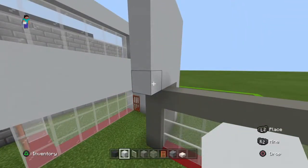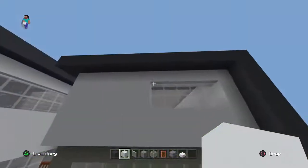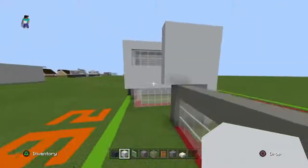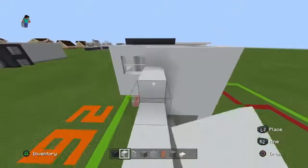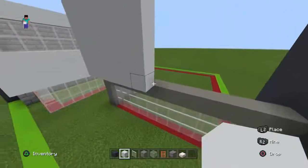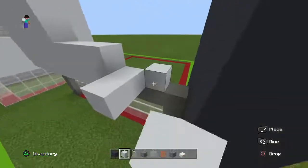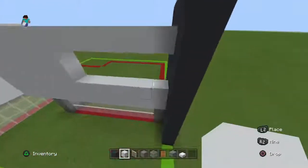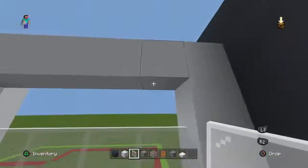You're going to want to extend this row right by five rows with white concrete. Take the bottom two rows and extend them right until they hit the gray concrete, and do the same with the top row. Place a little white concrete on the right side and then fill in this 5x2 gap with white stained glass panes.